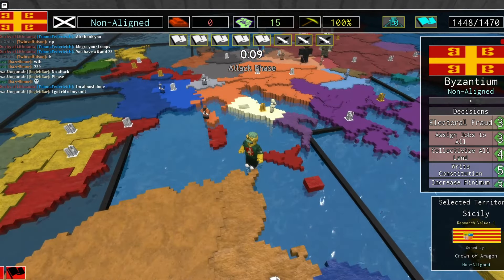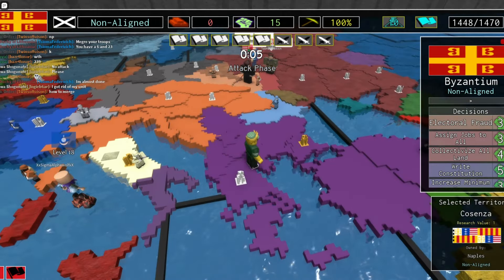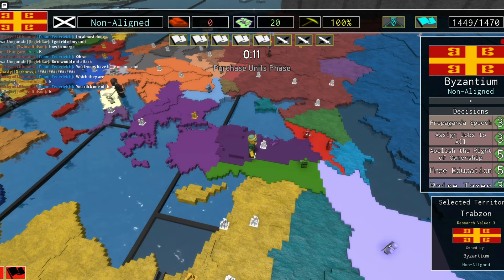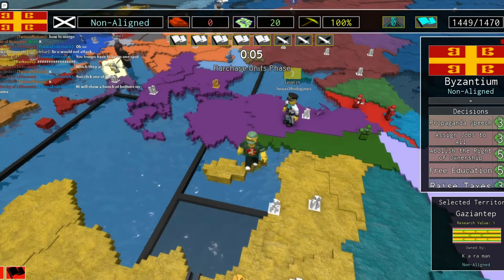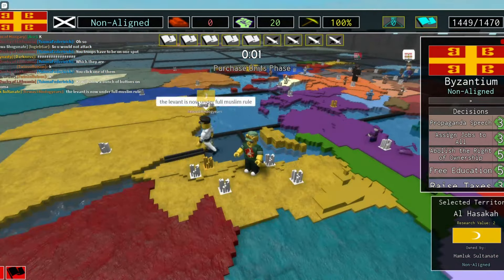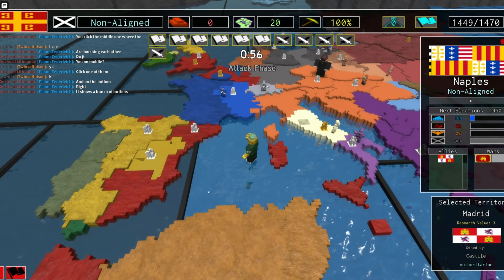Now this is the Crown of Aragon. I will be able to attack Naples though. Attacking Karamag now probably wouldn't be the best of ideas, because if I attack and conquer them, that gives me a land border with the Mamluk Sultanate. Naples is allied to Castile.